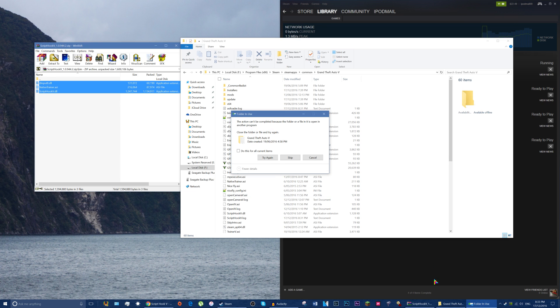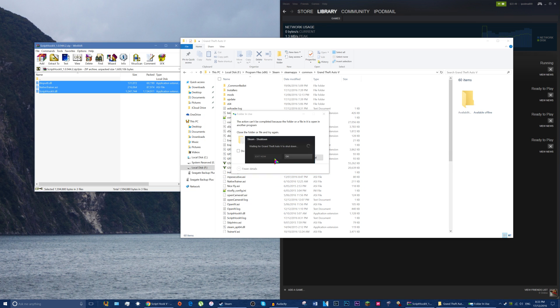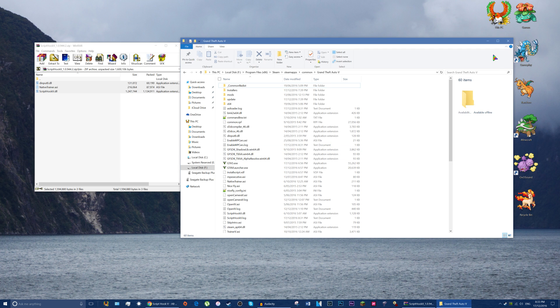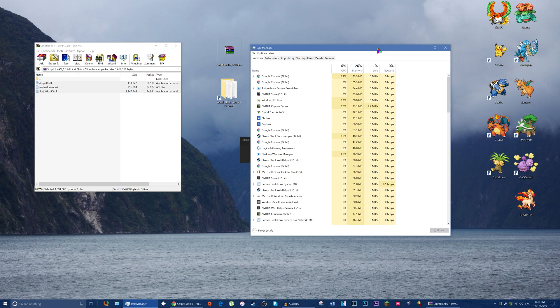It cannot replace because another program is using it. That's quite interesting. Let's go delete Steam — and there we go, that's what we have to do — waiting for Grand Theft Auto 5 to shut down. Please exit Steam. It's saying that it's running. Please close Grand Theft Auto before exiting Steam. We don't have Grand Theft Auto 5 running — this is a disaster waiting to happen. Waiting for Grand Theft Auto to shut down, I think we're going to have to go to Task Manager.